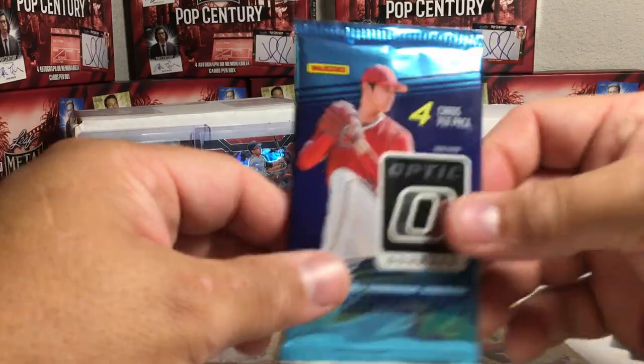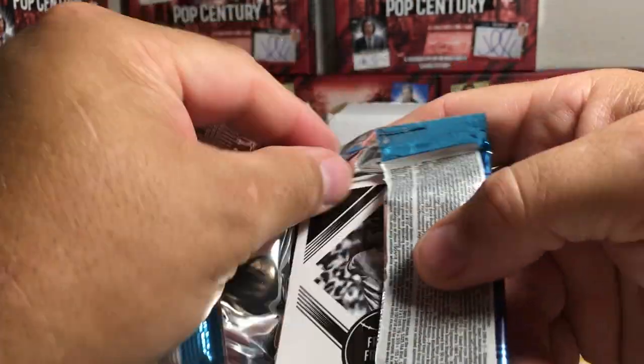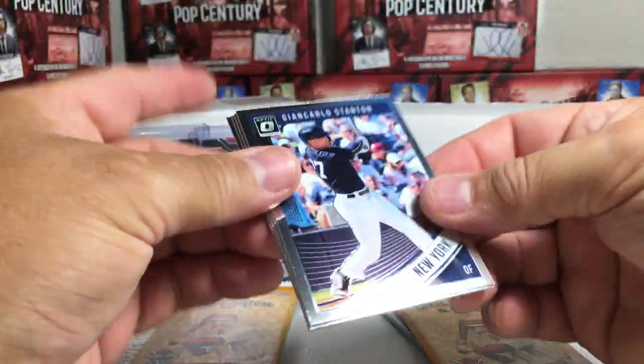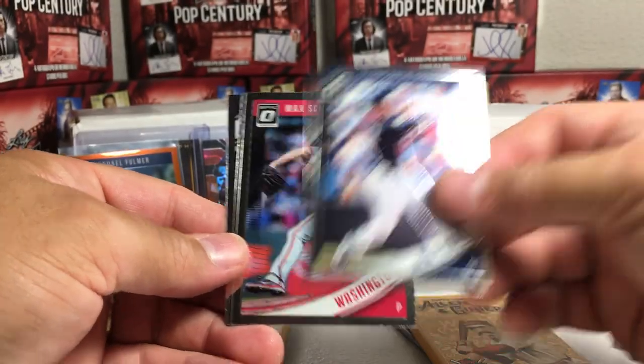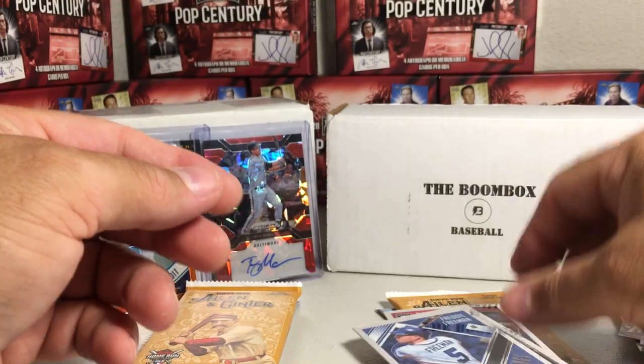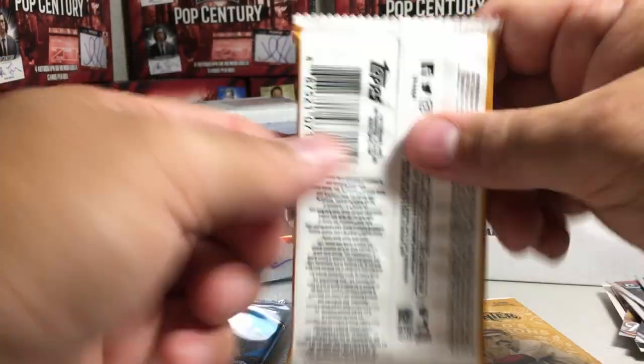Now for the Boom Box Optic pack - a chance to make up some big ground if there's something really sweet in here. We got Giancarlo Stanton, Max Scherzer, Jose Altuve, and Freddie Freeman. Not anything big there. Now we've got Ginter versus Ginter.